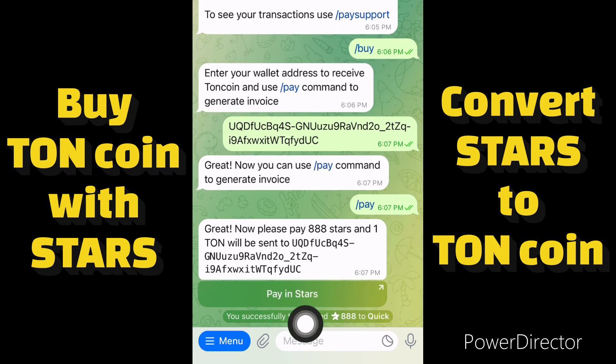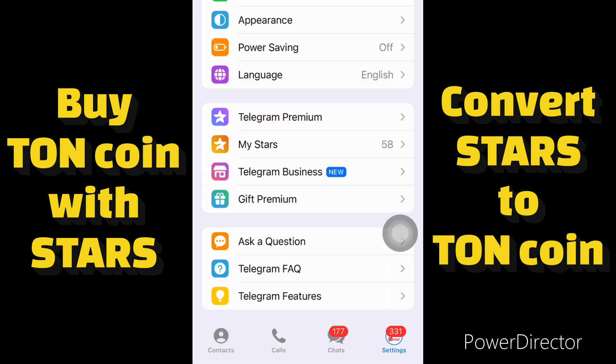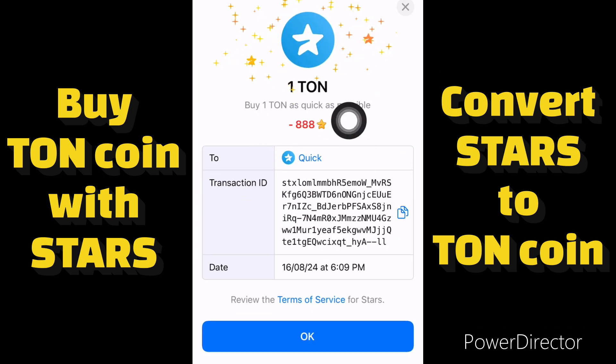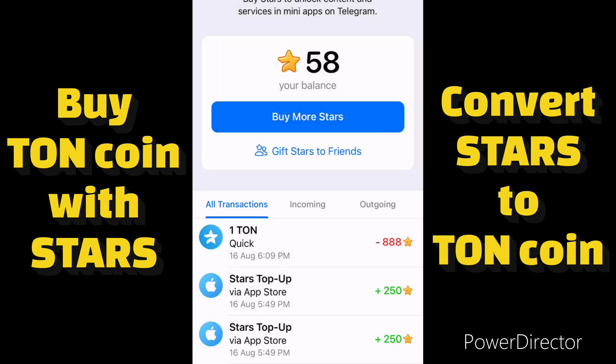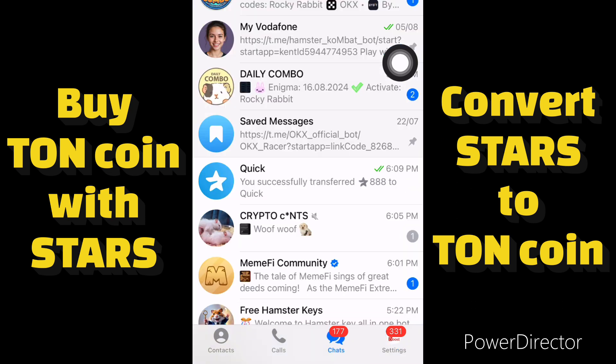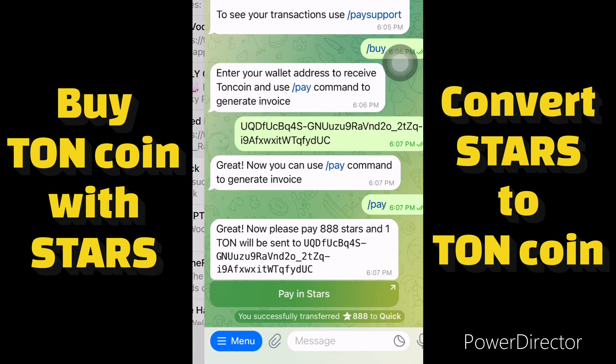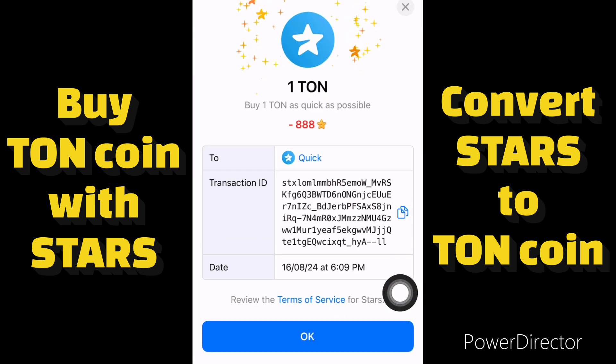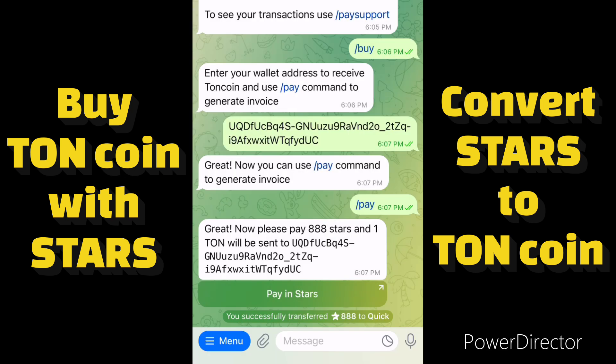I have made the payment — you acquired one TON. As you can see, 888 stars were successfully transferred to Quick. My stars balance has decreased — it's now 58. This is the transaction history: one TON for 888 stars. My stars have been reduced to 58, meaning I used 888 stars to convert to TON. Let's wait for it to reflect and check the history.